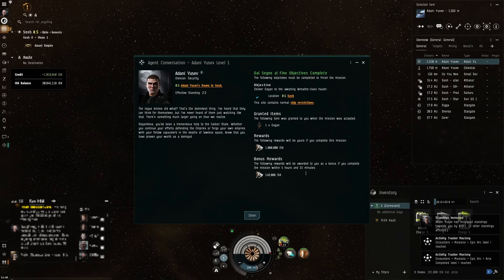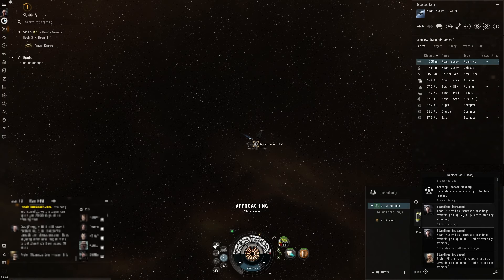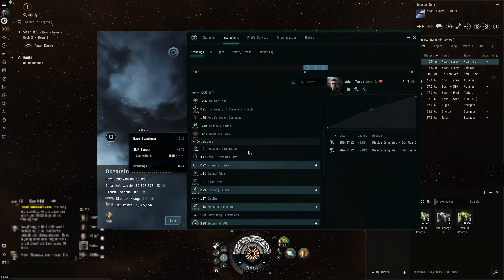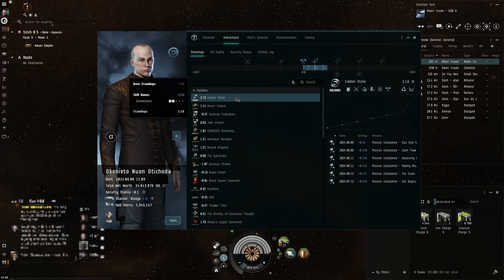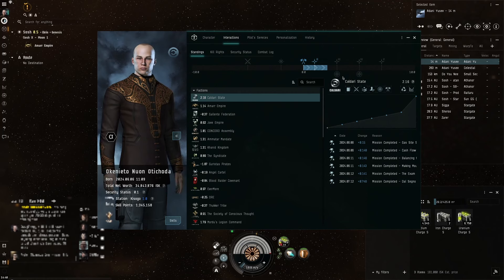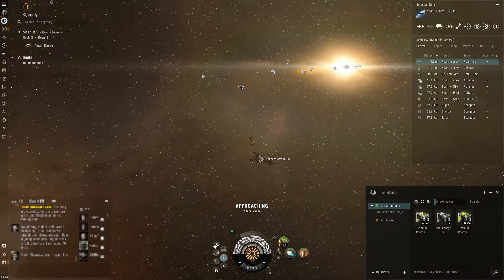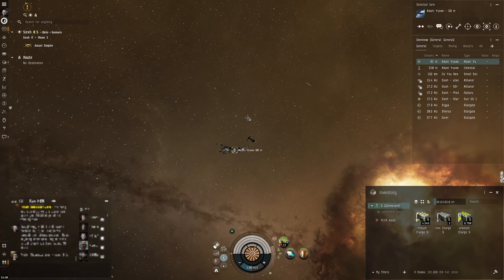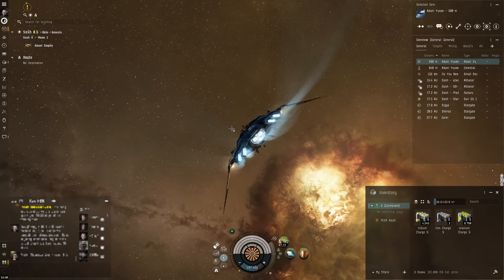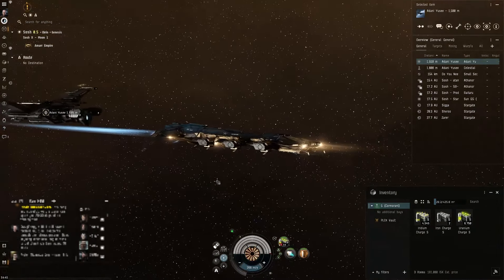Done. Finished. 20 million ISK. And the big one - if we go into standings, the Caldari State increased massively: 0.746, which means we can now run level two missions and we're getting close to level three missions, which opens their epic arc as well. The ship was perfectly capable of doing it with a low skill pilot. We basically just followed the new player experience and ended up here - all pretty successful.